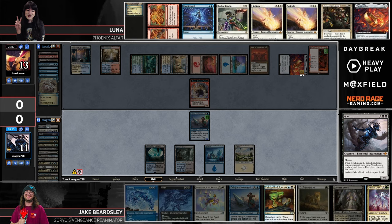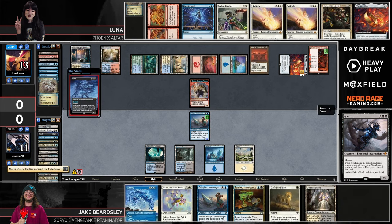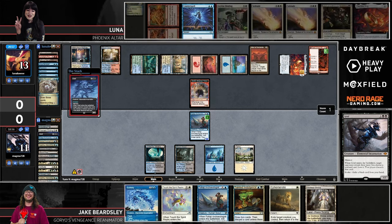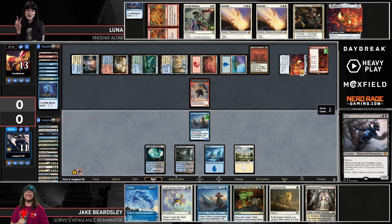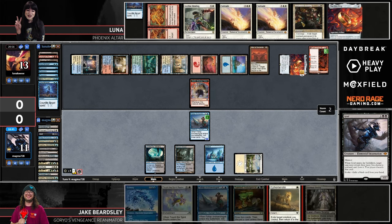Jake can Grief and then Luna can choose whether to Counterspell it. You probably would unless saving mana for something else like Leyline Binding. But when there's only one copy of Counterspell in hand it's really hard not to fire it off — if anything just to conceal information. It's way worse if Jake sees your hand and then doesn't take the Counterspell. You just don't want to give your opponent the choice to do something better for them.